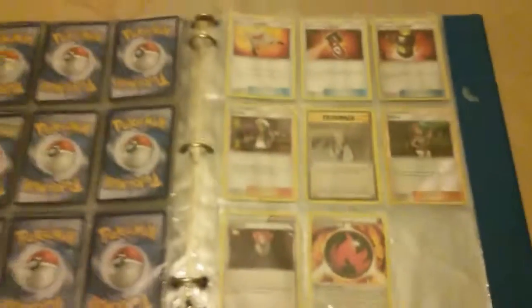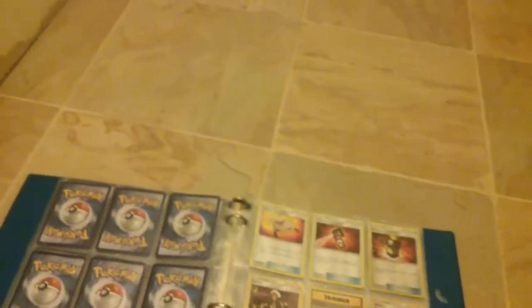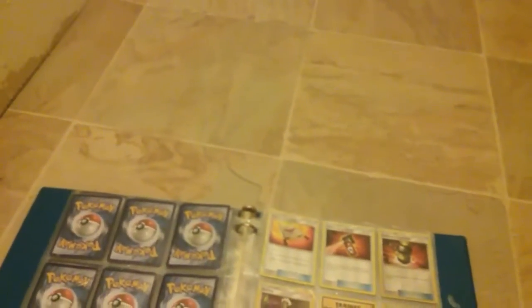So that's my trade binder. Just contact me on my email, which is Ashton — spelled A-S-H-T-O-N-T — I'll just put it in the description. Bye guys.